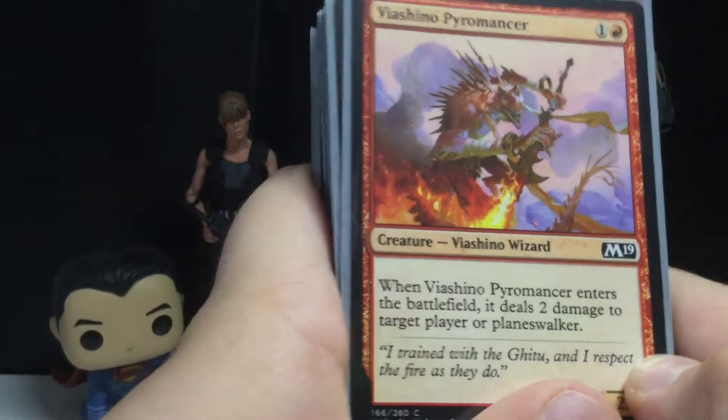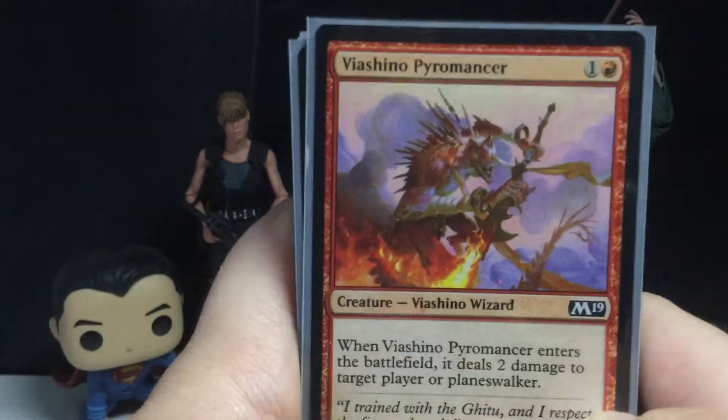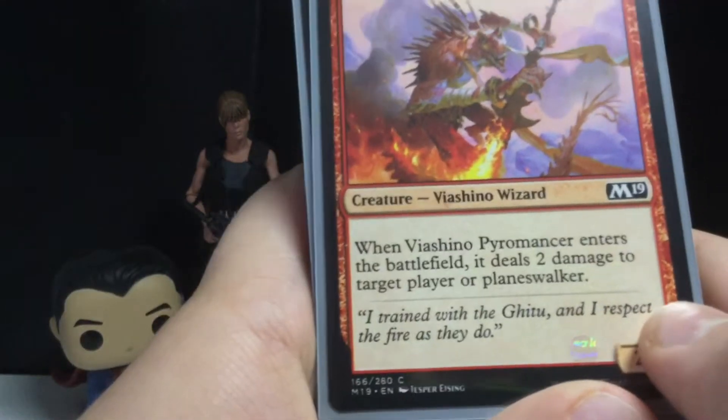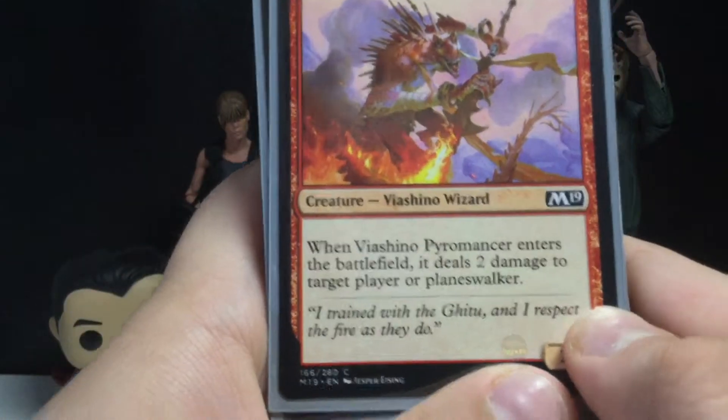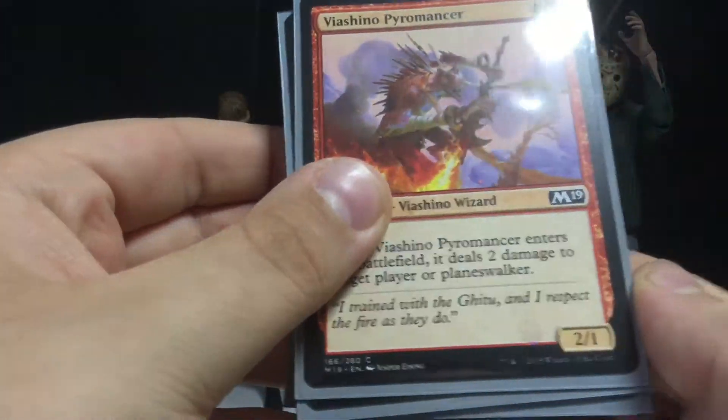I think we've seen every single one of these cards, but we'll go through them anyway just in case you didn't see my last video. The Viashino Wizard — when it enters the battlefield, it deals two damage to target player or Planeswalker. That's really good — two mana, two-one. Not too bad.